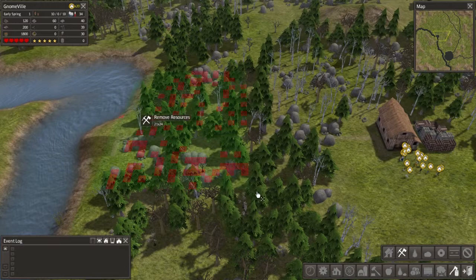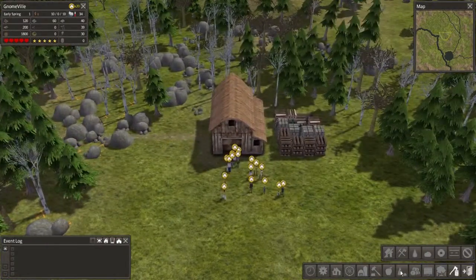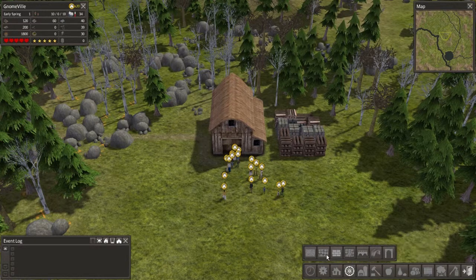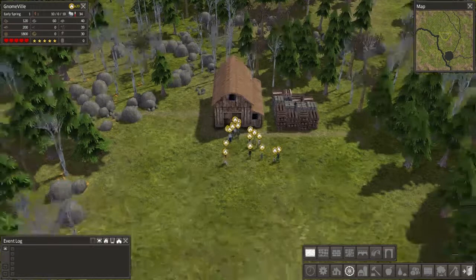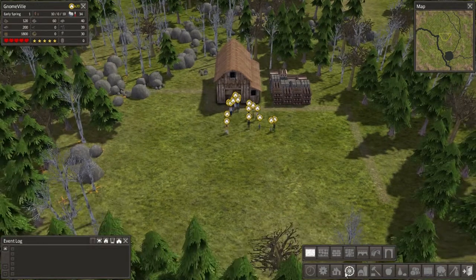Alright, that should do. Now I think I need to set up a couple of houses too. Let me zoom in and get a little bit of the roads ready just to help plan the city a little better. I'll bring this road down to here, and I think what we'll do is just have all the houses kind of on this side of the road for right now.